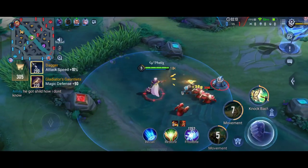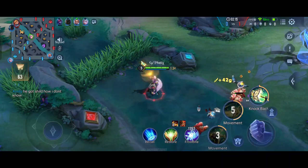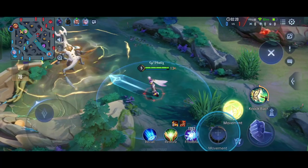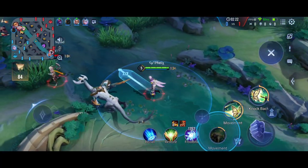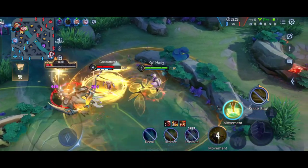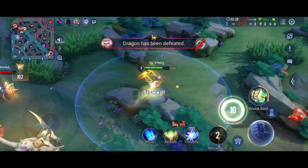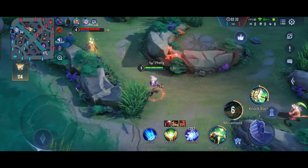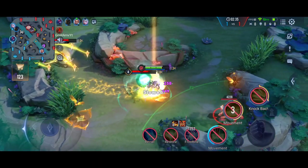As Elandor, always try to share gold from all lanes and don't leave any creep — like red sentinel or whatever. Try focusing on objectives more than kills. Here I tried to take the abyssal dragon but unfortunately it stunned me a lot.